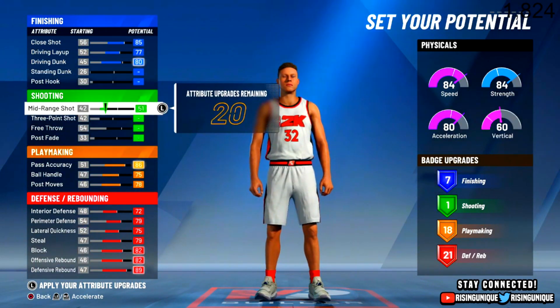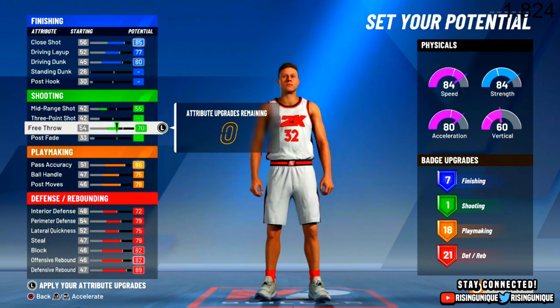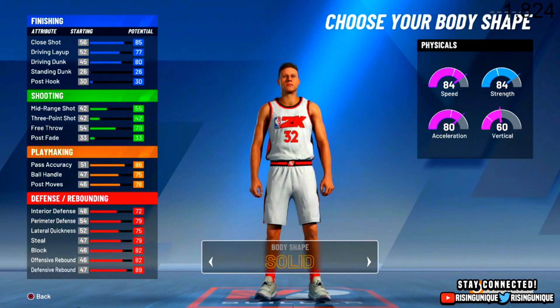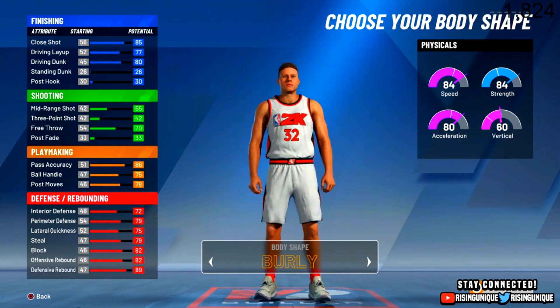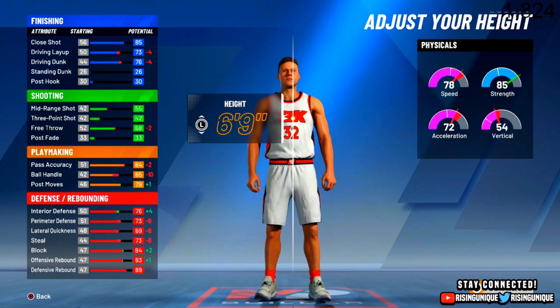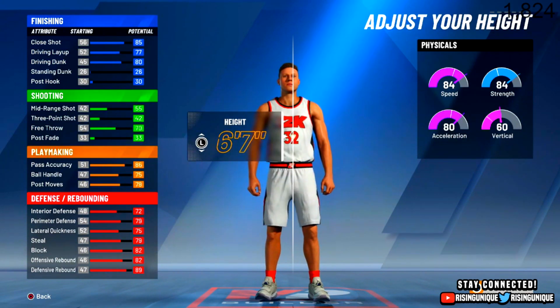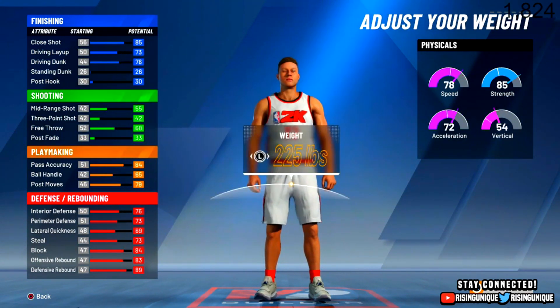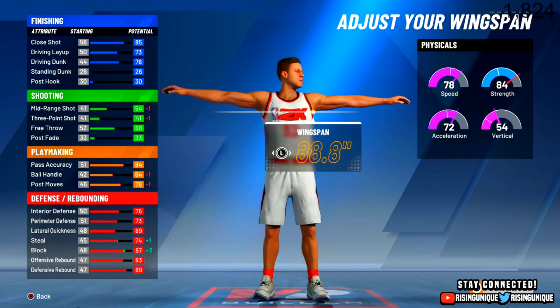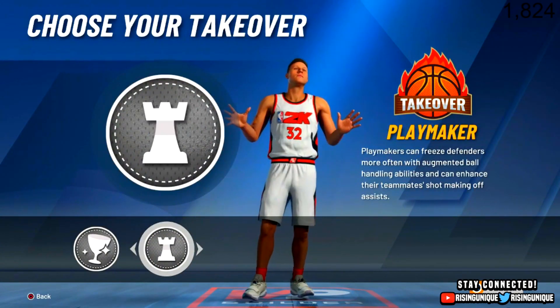I'm gonna turn this to about 55, and then put the free throw so you have 73. For body shape, height is obviously 6'9" — for the sake of the video; in actual 2K I would do 6'7". For the weight we're gonna keep it at 225, and for wingspan we're gonna go 88.8. For our takeover we're obviously choosing Playmaker takeover.